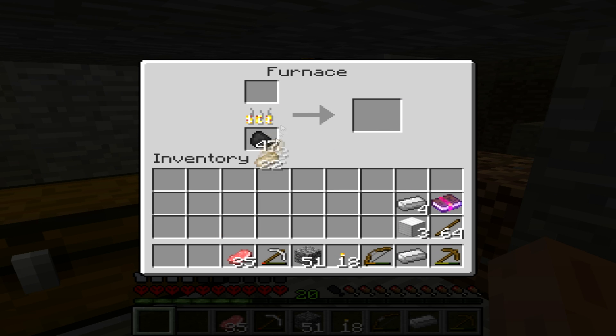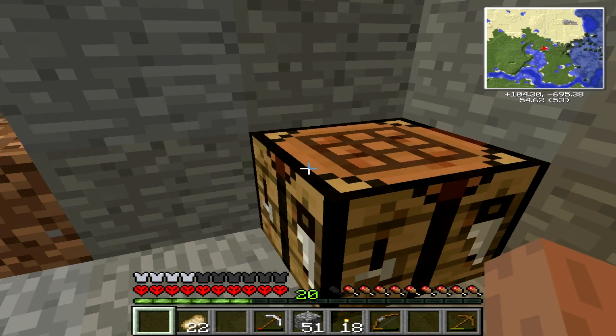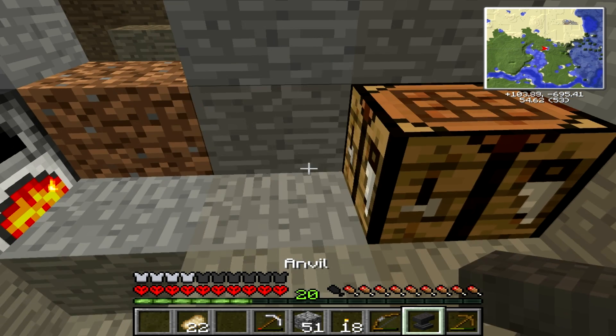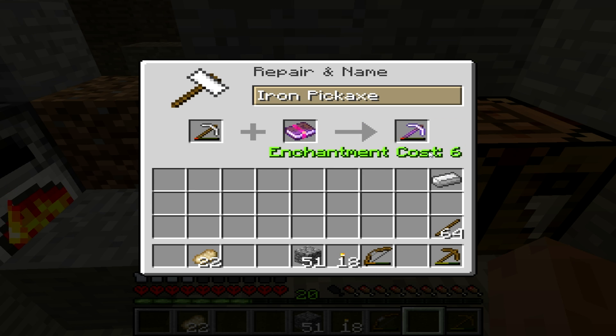I don't know why I try to cook more cooked meat, but let's see how this works out. One, two, three, four, and you put three on top, and you've got your anvil. So what you do with an anvil is — makes a nice noise — you put that down and then you drop that in there.